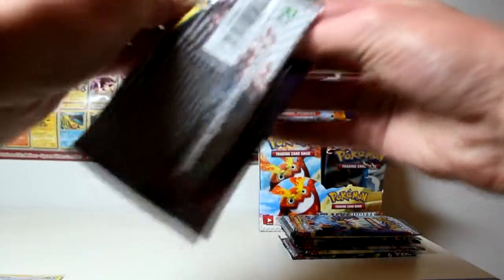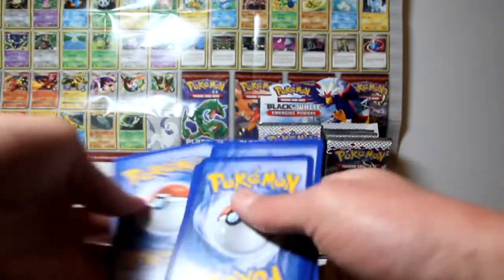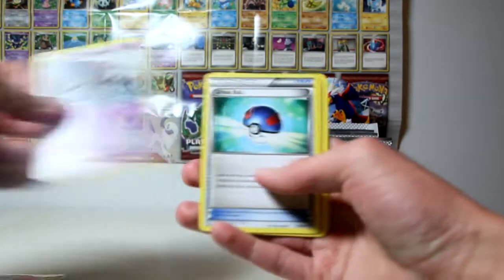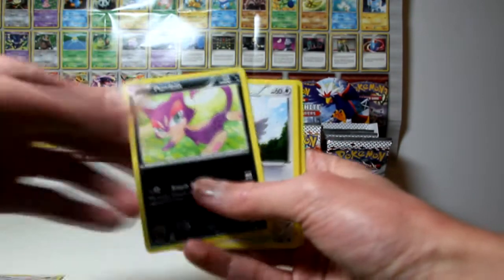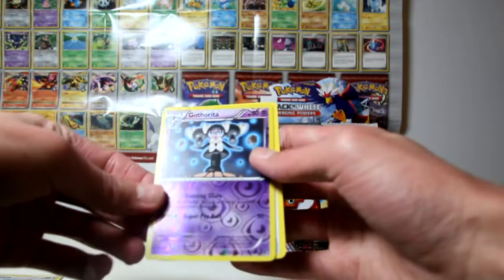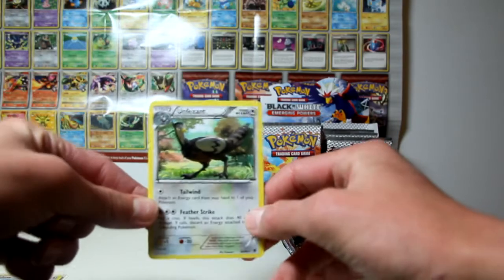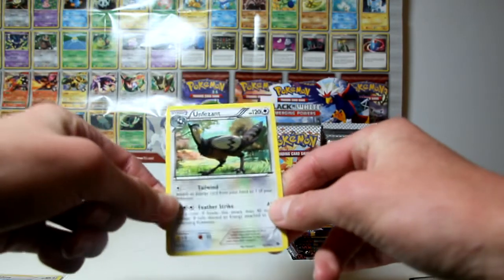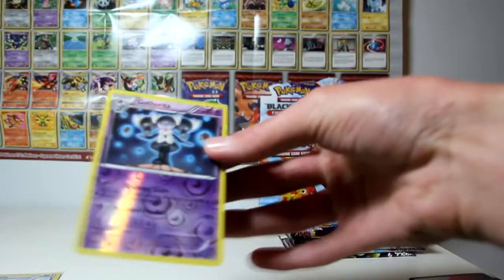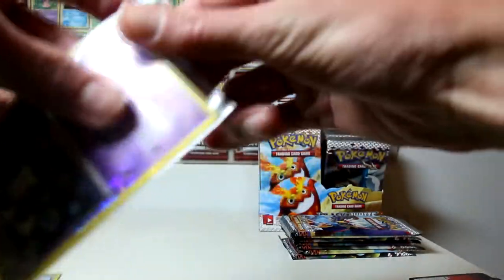Alright, next one - which I've also ruined. Mitch said I'd have trouble with these and I can see he was right. So: a Sork, a Whirlipede, a Great Ball, Pansage, Purloin, Rufflet, Panpour, a Venipede. My reverse is a Gotharita - the Psychic one's awesome. And my rare is an Unfezant. I really hate this card - honestly, it looks like they've taken a picture of a bird. I am a birdie, rawr, I am a regular bird. Anyway, I digress. The Psychic reverse with the eyes is very cool.